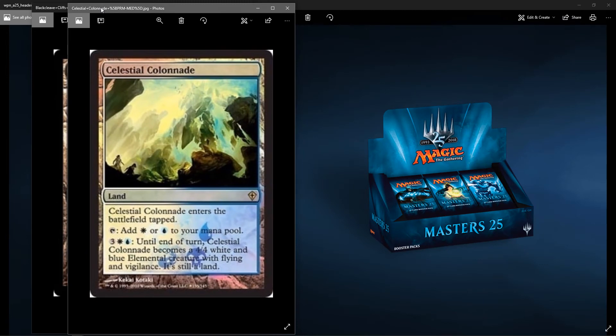Another great land, all the way back from Worldwake, would be the Manlands — lands that turn into creatures. These are really strong, especially Celestial Colonnade. It's widely used in a lot of the Jeskai decks or anything with blue-white control. It's strong — it becomes a 4/4 white and blue elemental with flying and vigilance. You can't beat that, and it hasn't seen a reprint in a long time.